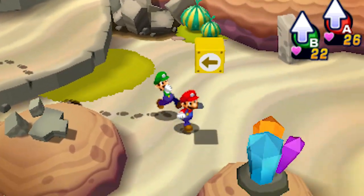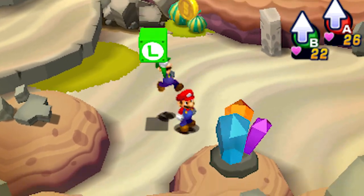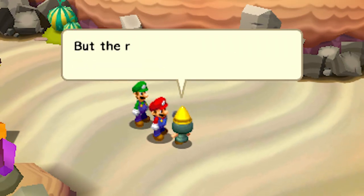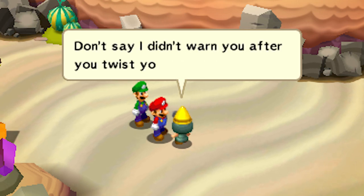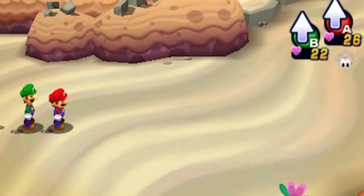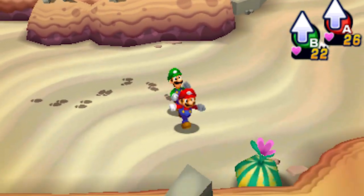We're heading over to the Dozing Sands — here we go! An NPC stops us: 'Hey, this is the way to Dozing Sands but the road's under construction, so watch your step. Don't say I didn't warn you if you twist your ankle or something.' Ha, I technically could sue — okay, let's go!